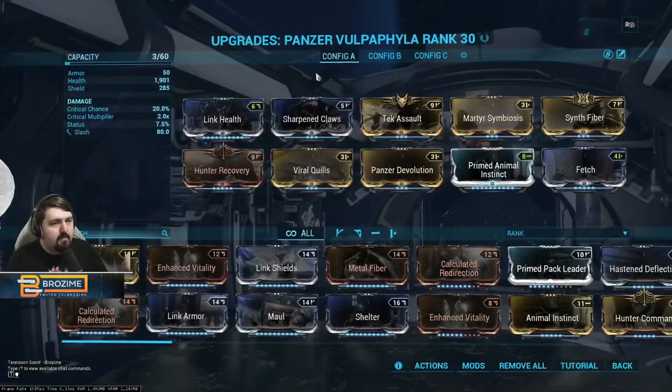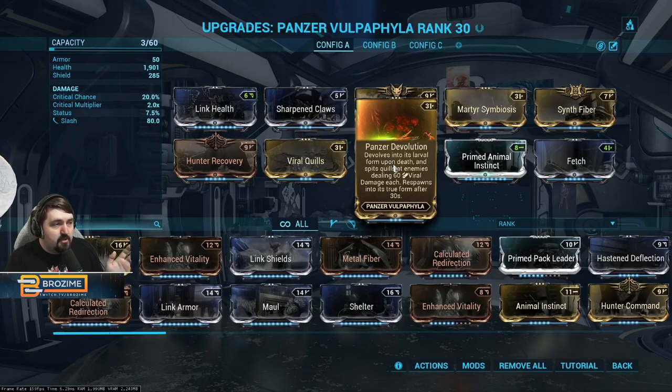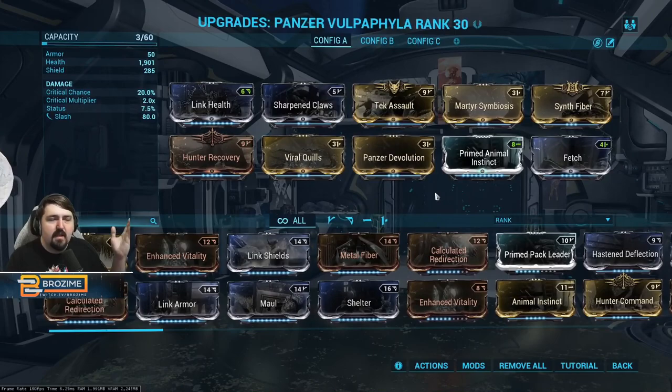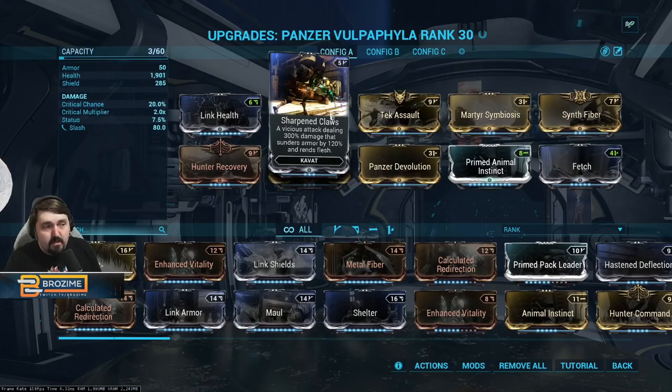You're going to want a Vulpa — this also comes from Deimos. There's a no-build version where you put almost nothing in and it will still work. The only actually important mods in this build are Fetch, Panzer Devolution, and Sharpen Claws. Everything else is a bonus. Panzer Devolution keeps it alive, Fetch makes sure it picks stuff up, and Sharpen Claws will allow it to strip armor off the sisters, which does work — and will save you a lot of time.